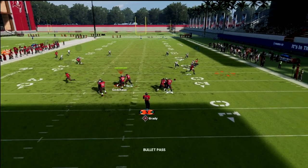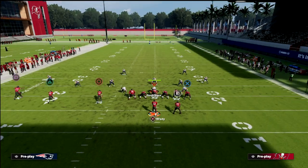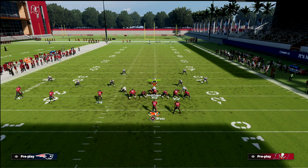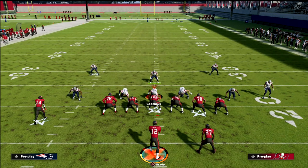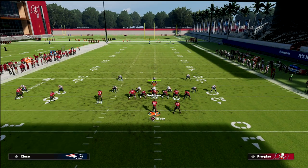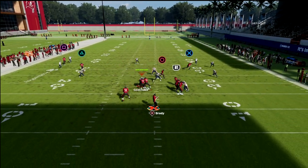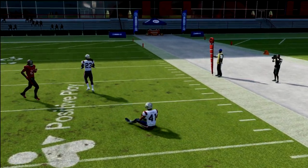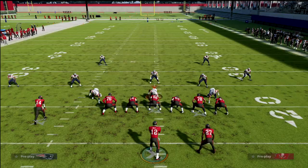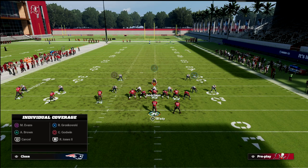If the user goes to the running back, then you can go over the drag route — as you can see, the routes get open. Now let's say they go to Mike Blitz 3 and we get a double flat, if you will. One of the real hidden gems of this is that these drags can really do a good job against a double Mabel coverage.